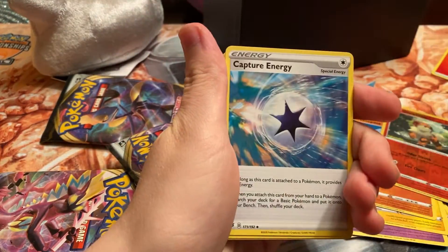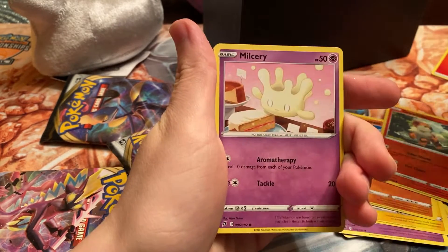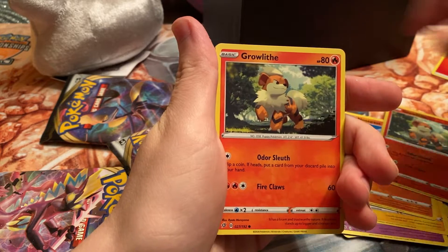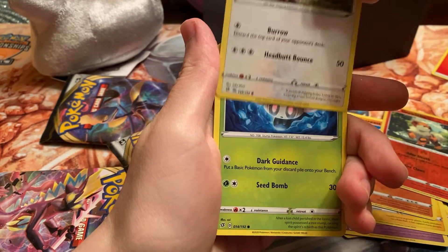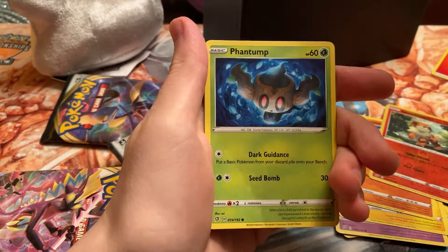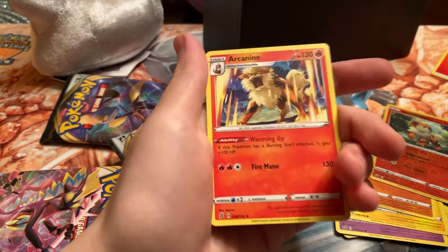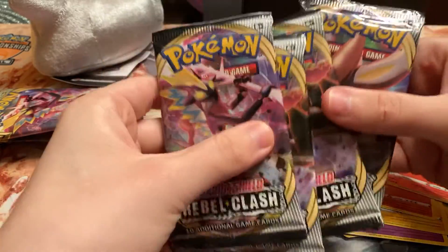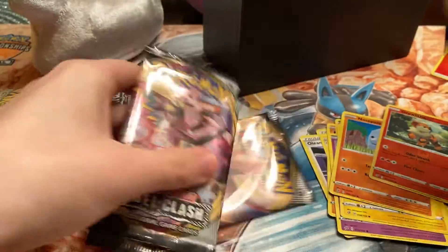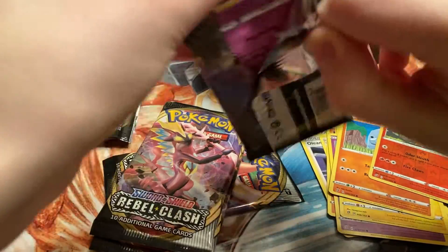Pack four: fire energy, Capture Energy, Shaymin, Drakloak, Milcery, Galarian Linoone, Impidimp, Bunnelby, Phantump, Milo reverse — always nice to get a reverse supporter — and Arcanine non-holo. Four packs left. We have two Rillaboom packs so we'll probably open one of those and save the Cinderace pack for last since that was the starter I chose in Sword and Shield, so hopefully that helps us end on a high note.